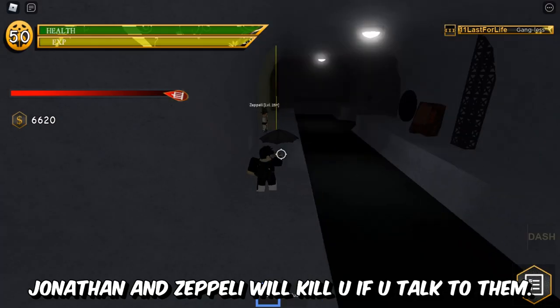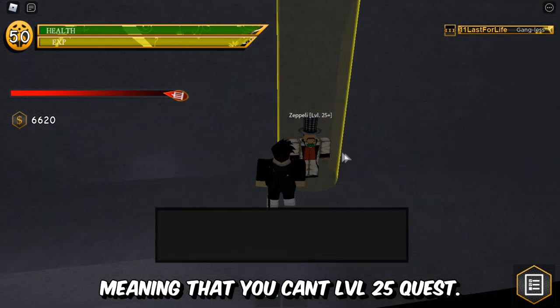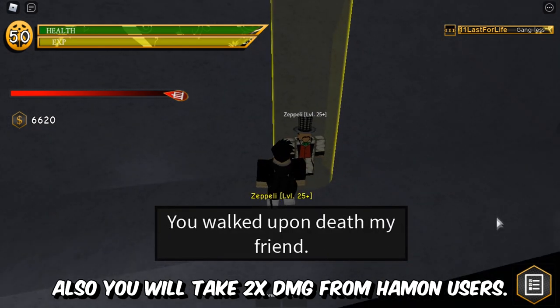Jonathan and Zapele will kill you if you talk to them, meaning you cannot take the level 25 quest. Also, you will take more damage from Hayman users.